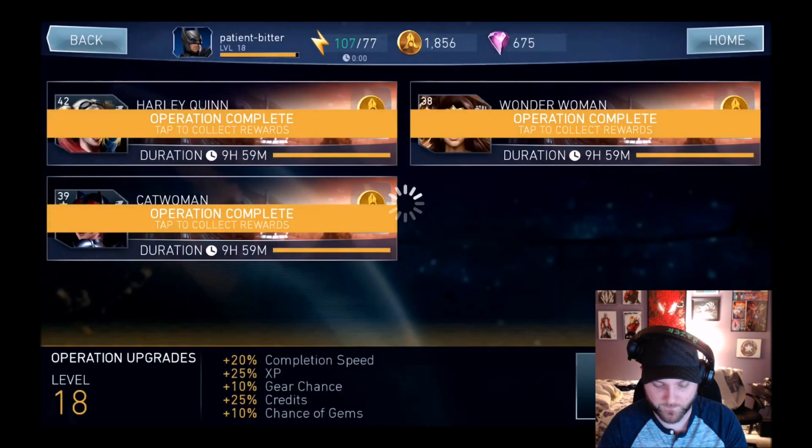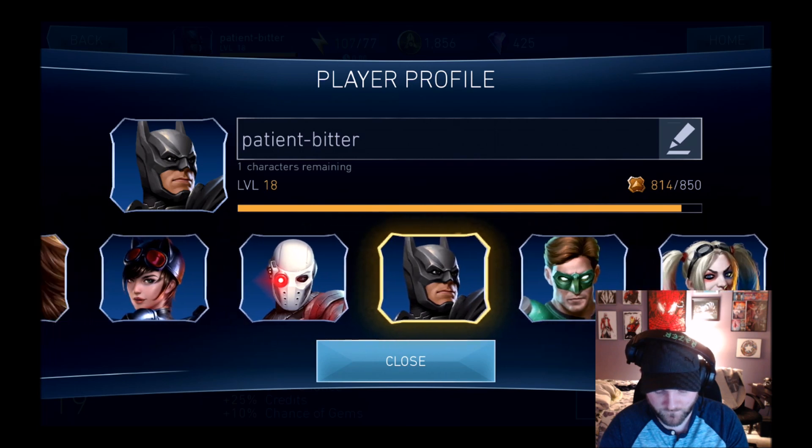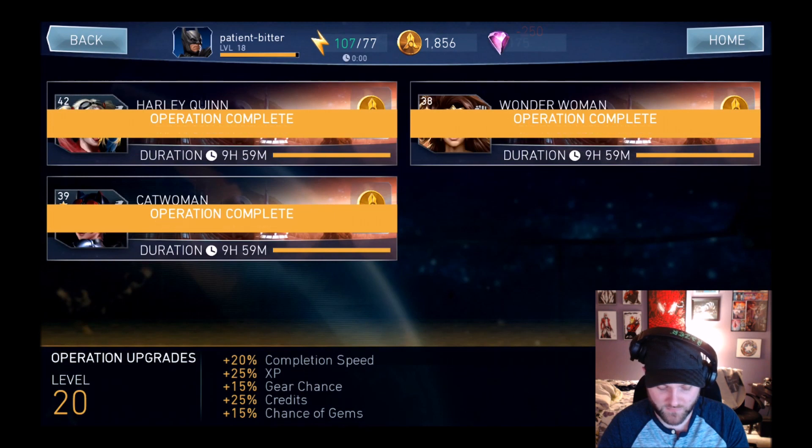So it drops or boosts me up to 15% gear chance from 10%, and it also adds to my operations level — going from 18 to 19 — which it didn't used to do. I didn't realize there were operation levels separate from your character level. Every time you upgrade it levels operations separately from your main game. The max is 15% gems, 15% gear, 25% credits, 25% XP, and 20% completion speed.